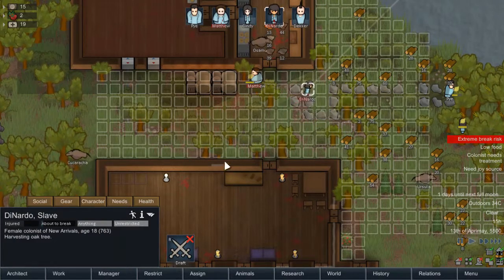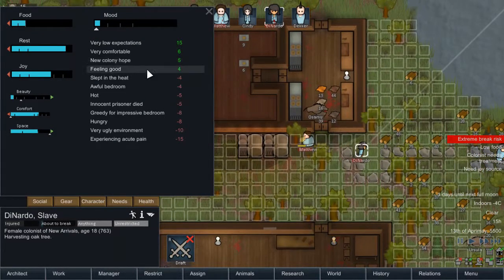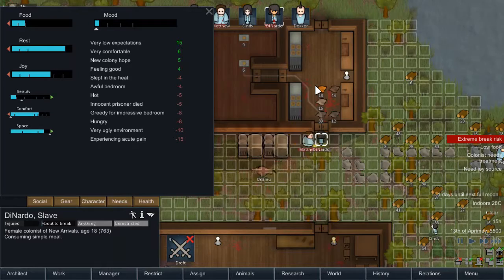So, you are having an extreme break risk, and you are slept in the awful bedroom heat. This person had died getting... There's not much we can really deal with unless — okay. Go and eat, and that might help bring you up a little bit. Let's wait for these other thoughts to tick down, I guess.